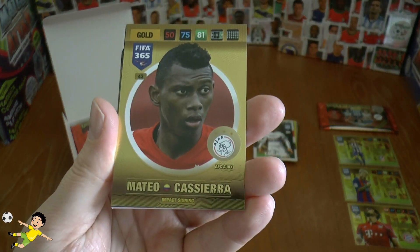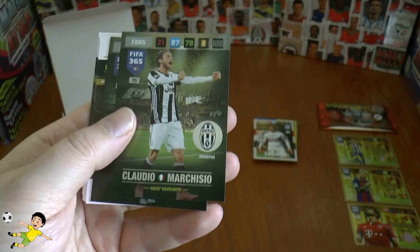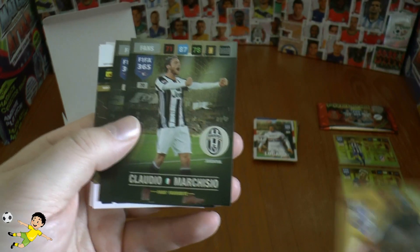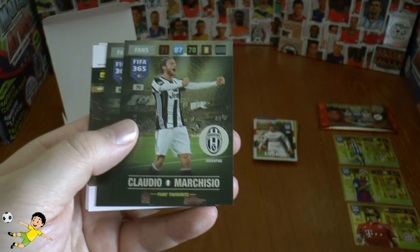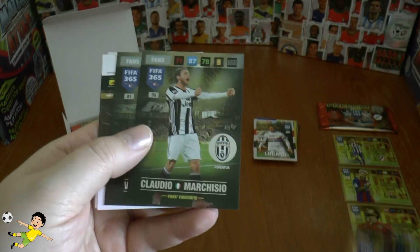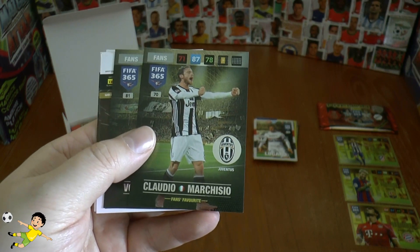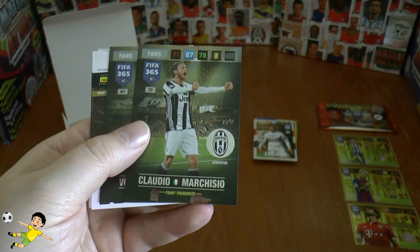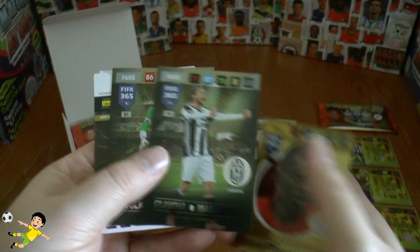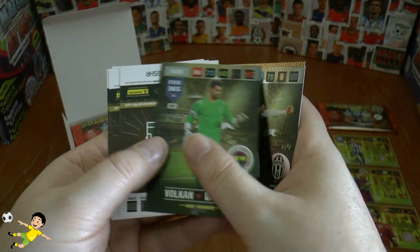Then we've got Matteo Casiera of Ajax — gold card. Claudio Marchesio, now back to full fitness. Of course, he used to keep Paul Pogba out of the Juventus side until his injury, which allowed Paul Pogba to get into the shop window and Manchester United to buy him. This is one of the best midfielders at Juventus from last season despite his injury.